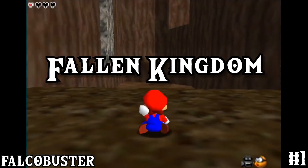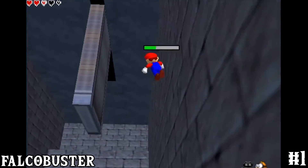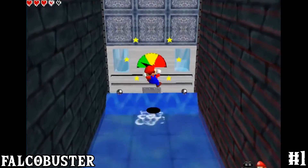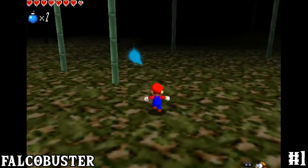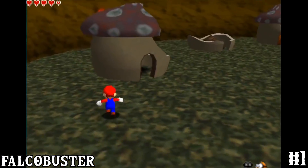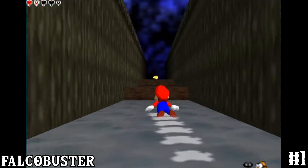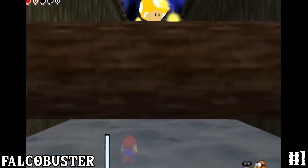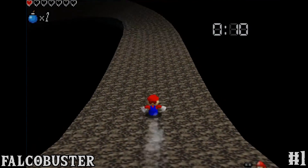Number one is Fallen Kingdom by Falco Buster. This hack has everything — it's got the wall running, it's got the bosses, it has the sick atmospheres, sometimes you feel a little scared when you play it. It has really good writing, a really good story, and it also has this rapid river thing. It was honestly really challenging and just really fun, and I'd recommend it to anybody.